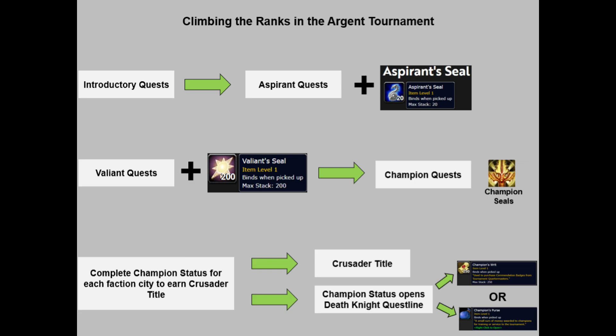Once you earn champion status, the Argent Crusade and death knight quest givers give you a choice of reward: either a Champion's Writ or a Champion's Purse. The Champion's Writ is used for buying reputation tokens to earn reputation with other factions in your race. The Champion's Purse contains a small amount of gold and a decent chance of getting an extra champion seal. The Black Knight quest line sends players on a journey to investigate and ultimately unmask the mysterious Black Knight who has set up camp on the tournament grounds.